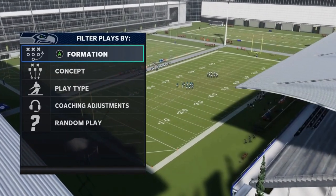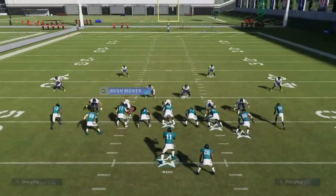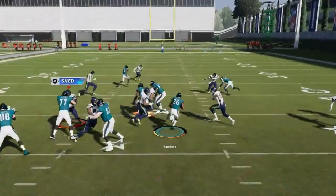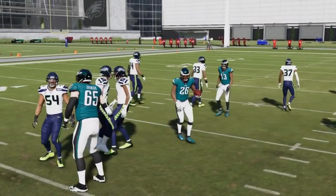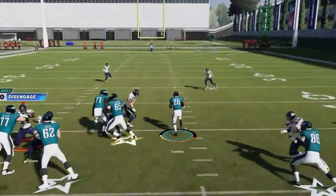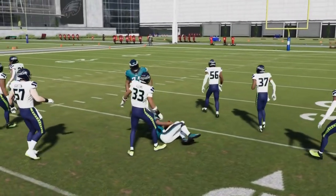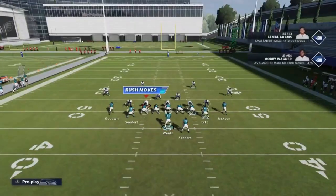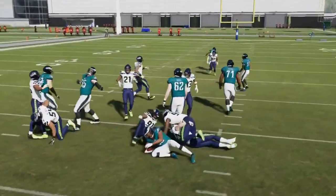Next we got the 01 Trap — a good inside run play. You get some pretty big holes; there's a little bit of a hesitation but the holes to the outside are pretty strong. It's an inside run that you're typically going to take to the outside to the right.